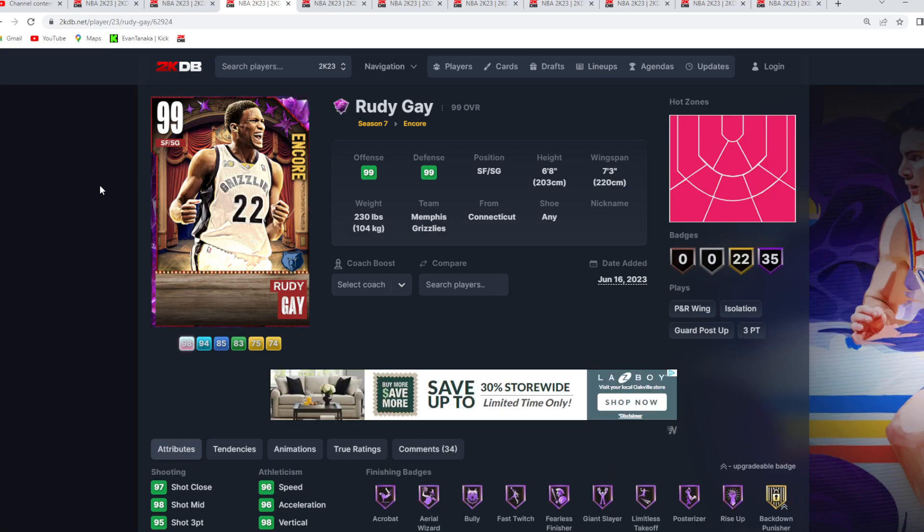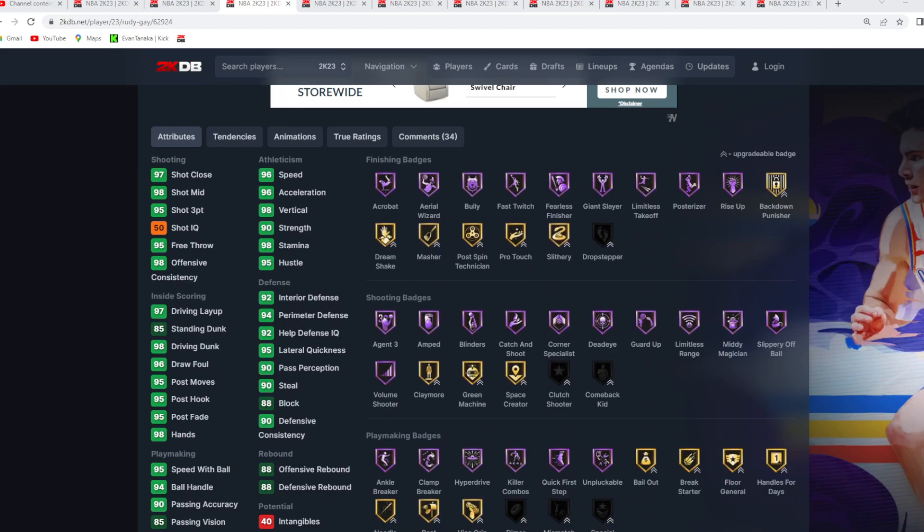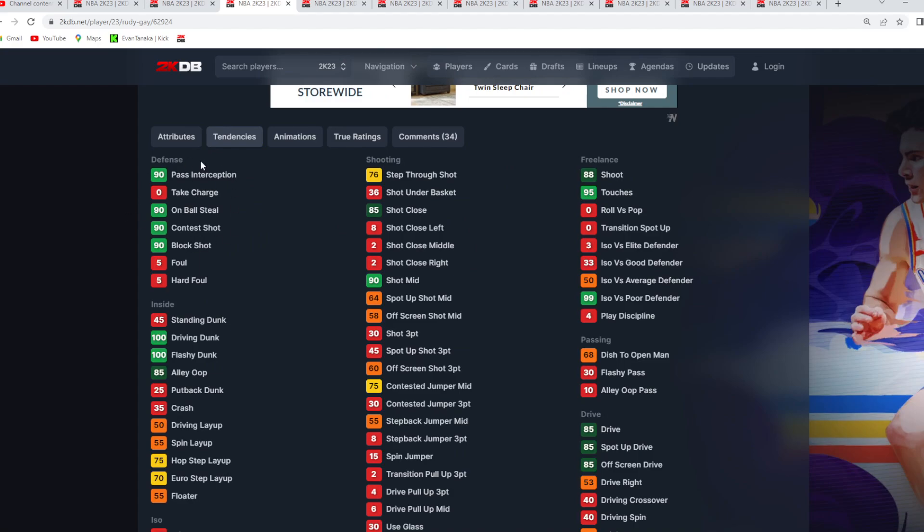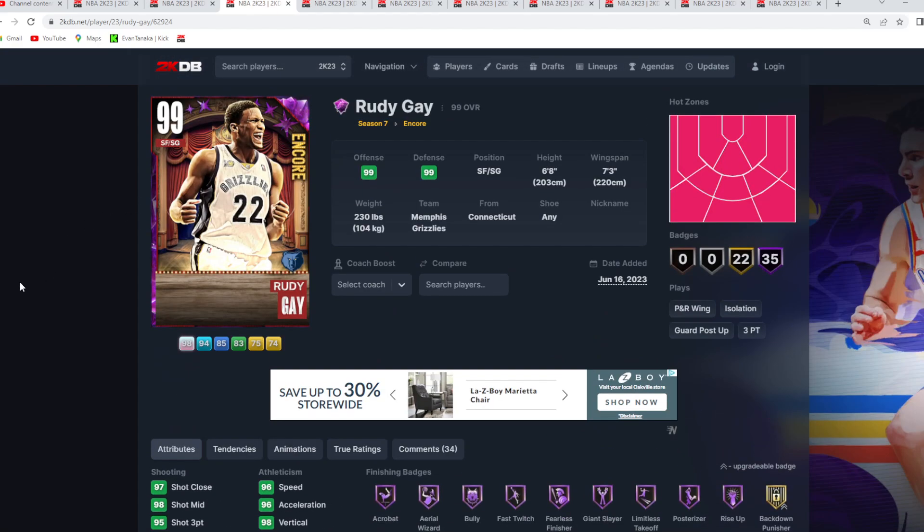Coming in at number three, from the Encore promo, is Dark Matter Rudy Gay — a 6'8 shooting guard, 7'3 wingspan. Rudy Gay has one of the better player models in the game for a shooting guard, and his jump shot is one of my favorites — the Rudy Gay base and Rudy Gay upper on very quick timing. It's a nice fast release with a huge green window, making it very easy to hit catch-and-shoot or off-the-dribble shots. He's got solid sigs with Jimmy Butler size up, John Ball escape, and Dame behind the back, with tendencies all around 90.